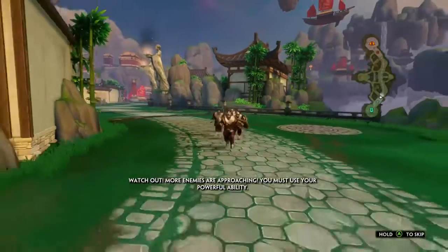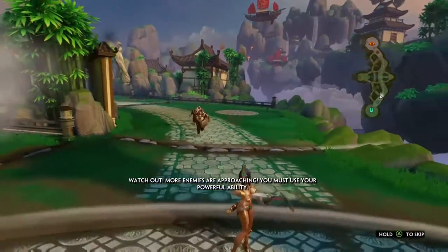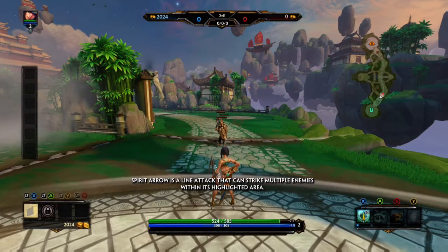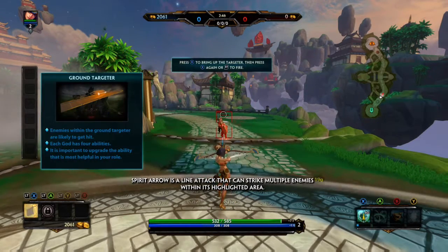Watch out! More enemies are approaching. You must use your powerful ability. Spirit Arrow is a line attack that can strike multiple enemies within its highlighted area. Use the targeter to help direct you when casting your abilities. With the targeter visible, press the button to fire.